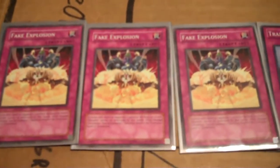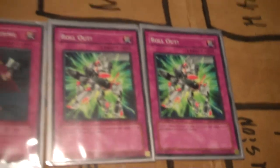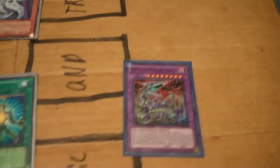Soul Taker's hilarious. Traps: triple Fake Explosion to help get Summon Reactor out a little easier. Trap Hole, Bottomless Trap Hole, Sakuretsu Armor. De-Prison, half or nothing. And two Rollouts, because there are five Unions in this deck and they're quite handy. And of course, the one random extra deck card, Chimera Tech Fortress Dragon.